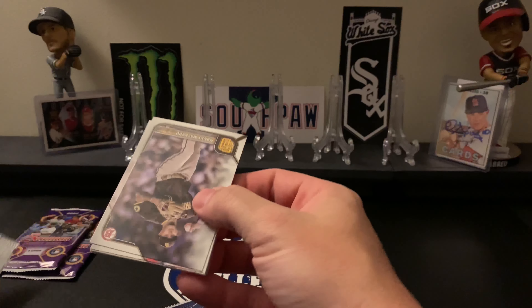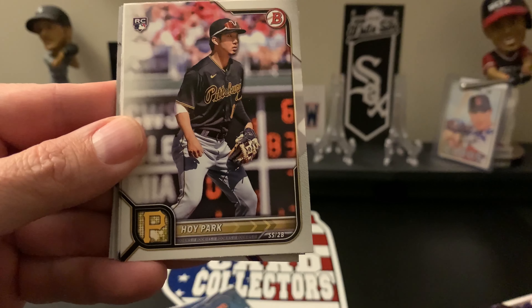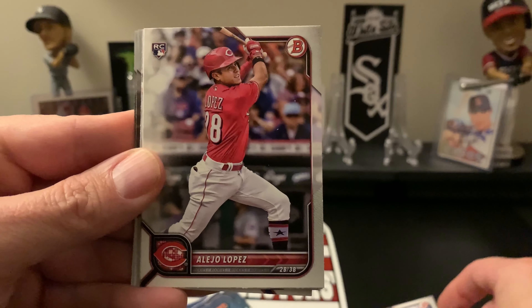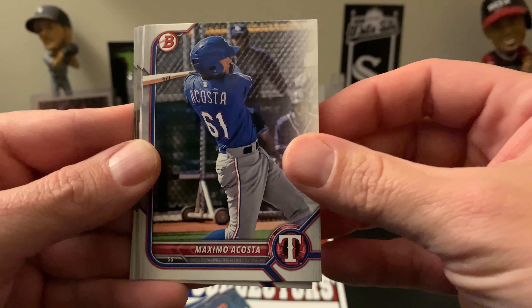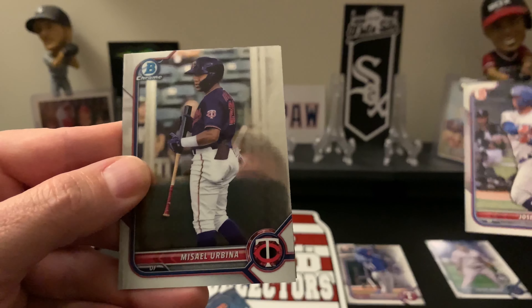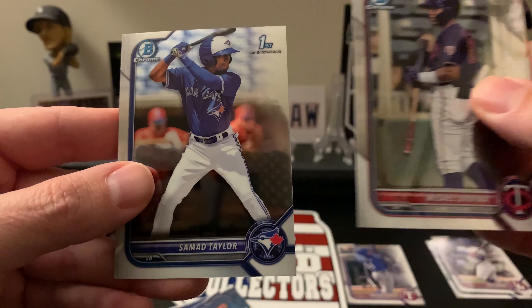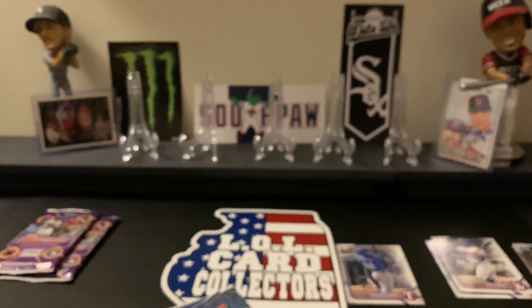These four packs are just the paper. Starting off with a Manny Machado, a Hoy Park rookie, Cal Raleigh rookie, Lejo Lopez rookie, Mike Trout, a Maximo Acosta, Junior Sayez first, Jose Ramos first. Our chrome is a Missy Ali Urbina, and we have a Samad Taylor first. There were two chromes in that pack.